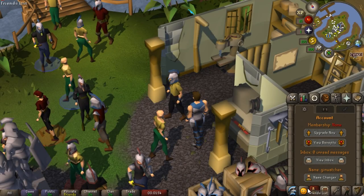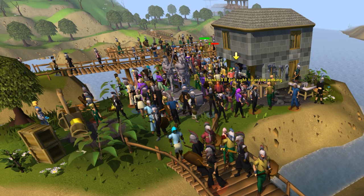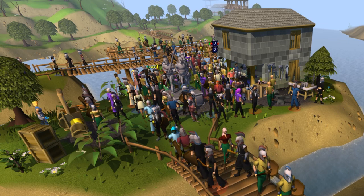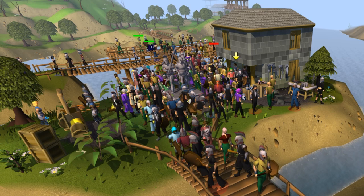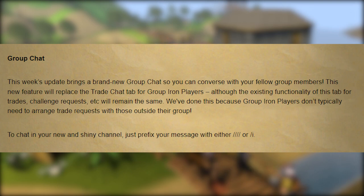Moving on, we have a few updates for Group Ironmen, mainly some quality of life improvements for the game mode. One issue some players have been experiencing is an exploit that group leaders were able to use. It was previously possible for a naughty group leader to prolong the leaving process of a group member by re-initializing their kick request over and over again, trapping them in an endless 7-day grace period loop. That's no longer possible, which is good. Also, as of yesterday, there is a new group chat specifically for your Group Ironmen group. This tab will replace the trade chat tab for Group Ironmen players only, although the existing functionality is still in place.